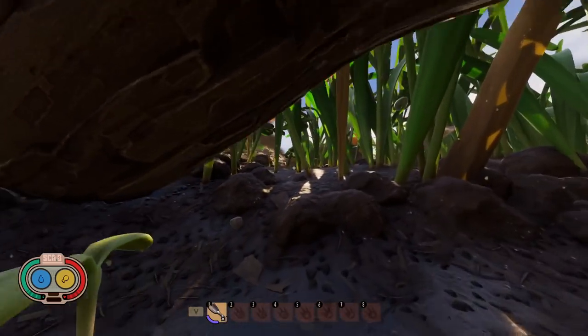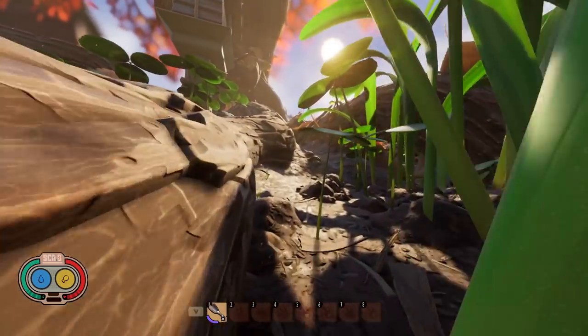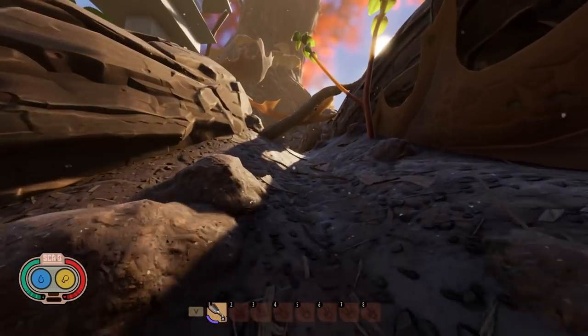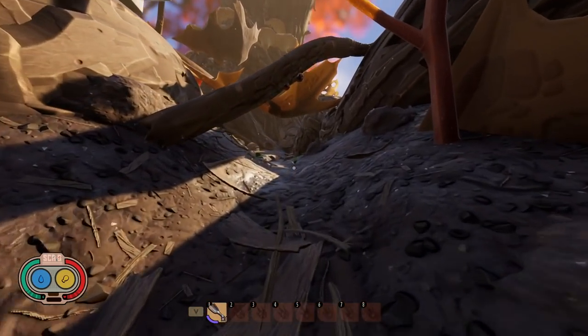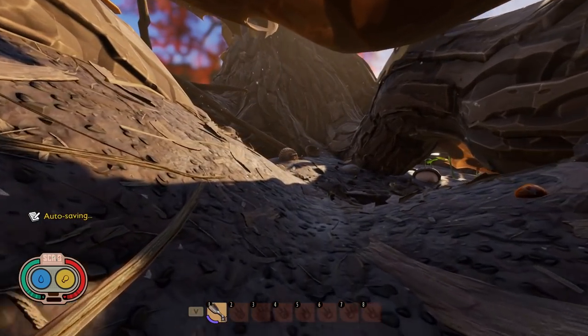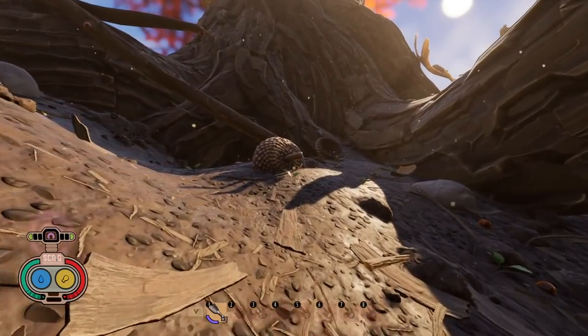What I did was I started a brand new save and tried to figure out exactly how this worked. I did have some help from other people who told me how they thought it worked, so I went and tested it out. On my live stream last night, I was unable to find the infected wolf spider — I checked every wolf spider spawn and did not run into it. That was on a survival save that does not have the haze turned off.